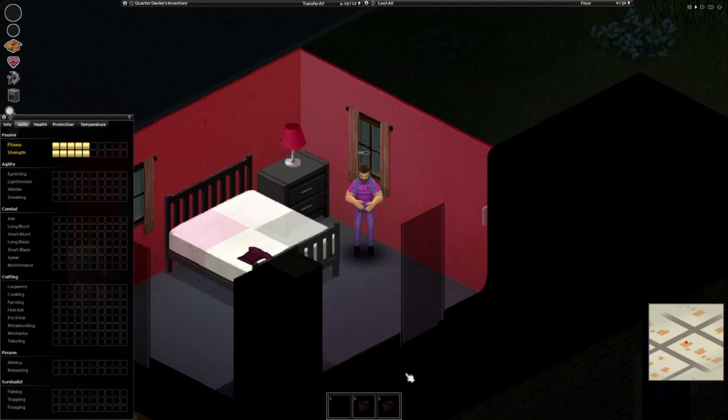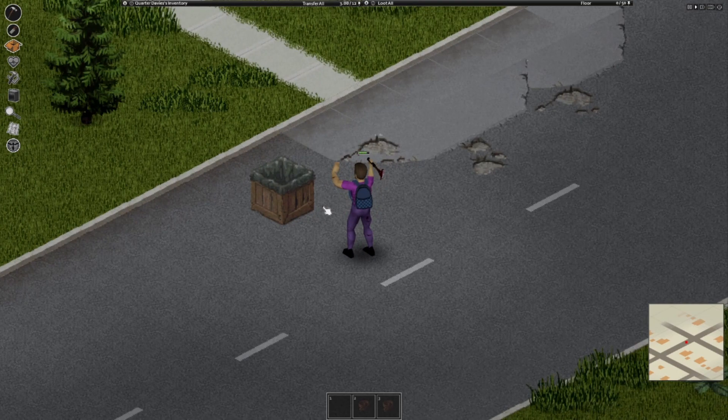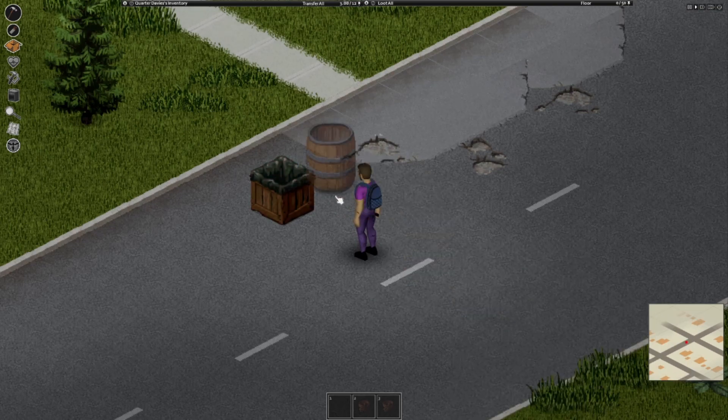Once you're ready, left-click on whatever you want to take apart, and your character will begin the action. Now that you've gained a few levels, you can begin building stuff. This is where carpentry becomes a lot more fun, because you can now start to turn that little shack you've been living in into a full-on castle.